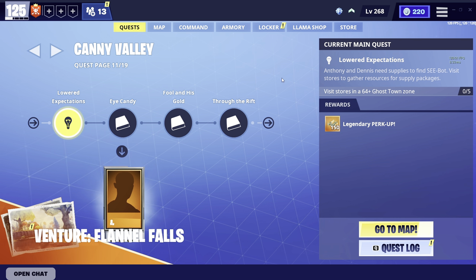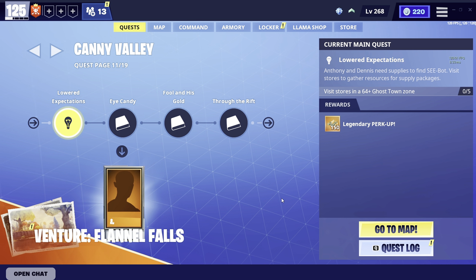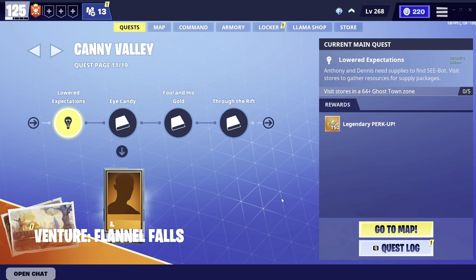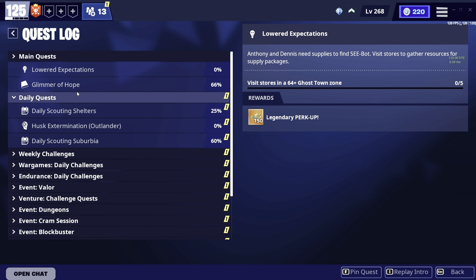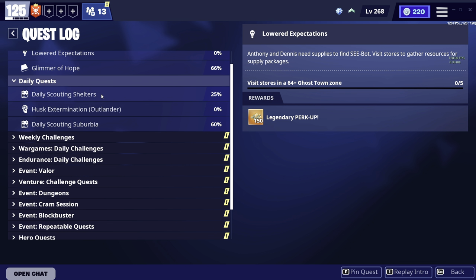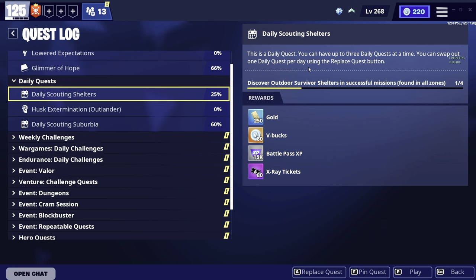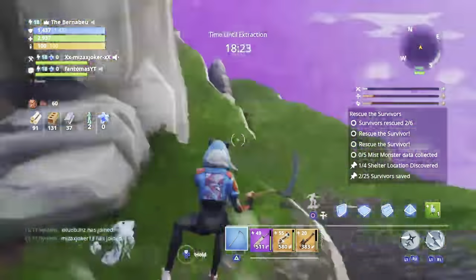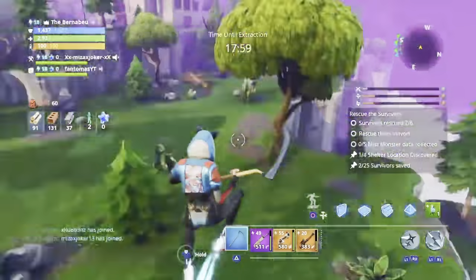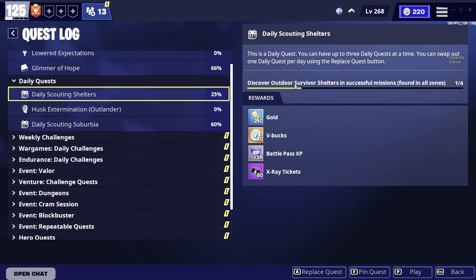The very first thing we're going to do is go to our Daily Quests. You can either click this button down here, or you can simply tap Q. If you're on Controller or Xbox, this could be a different key, but it should stay around here. I'm going to click it right here and go to Daily Quests. As you can see, I have three Daily Quests at the moment. I have one called Daily Scouting Shelters, which is literally just discovering outdoor survivor shelters — these little huts that survivors are in around the map. It can be found in any zone whatsoever, whether that be a desert, a Stonewood, anything.